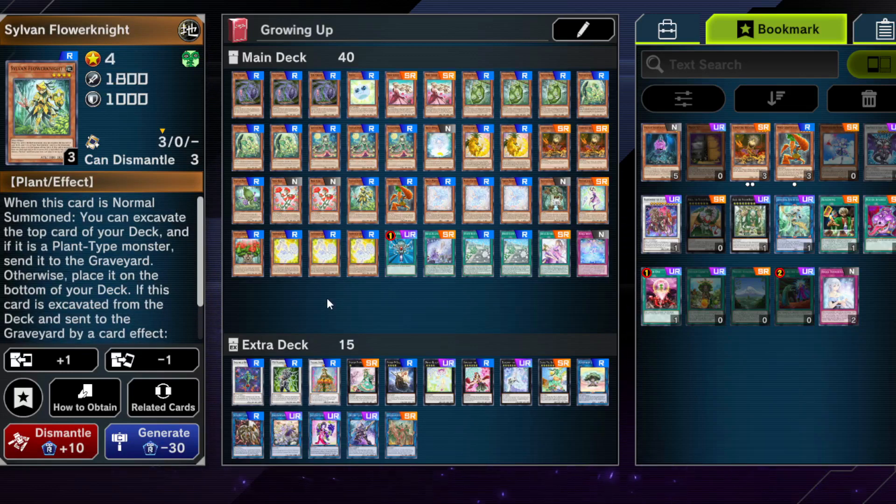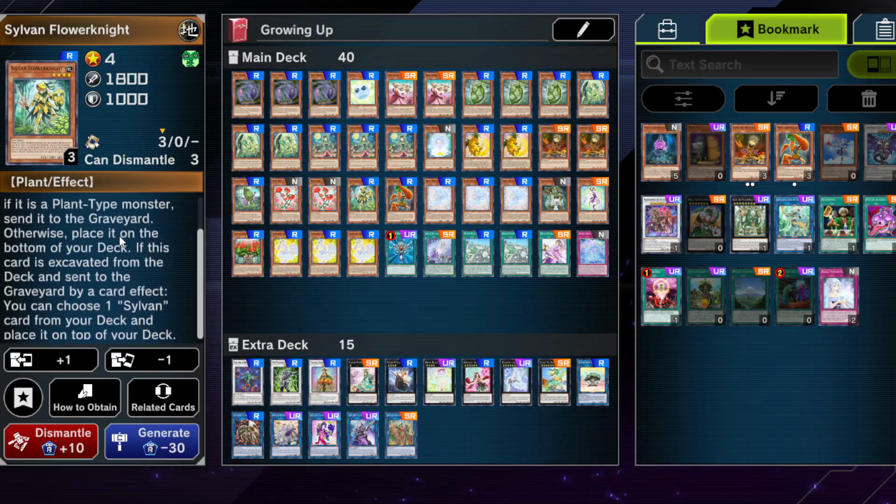Sylvan Flower Knight isn't great on normal summon, but it's a level 4 monster which can come in handy. Its attack stats are decent for level 4. When sent to the Graveyard by a card effect, you can choose one Sylvan card from your deck and place it on top — this is how you sometimes get your plays started. It's very hard to find the right balance between cards that do stuff on board and cards that activate when excavated.